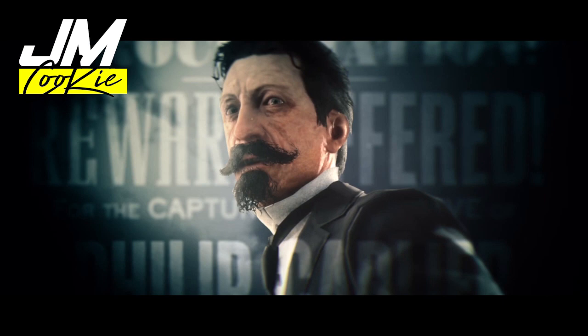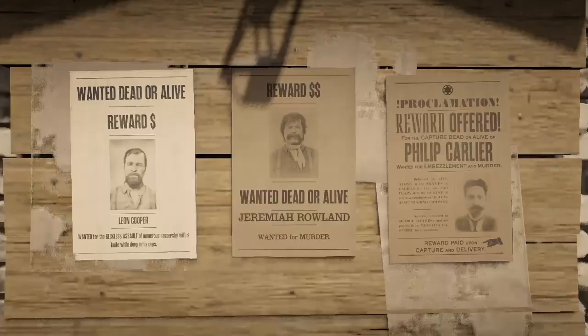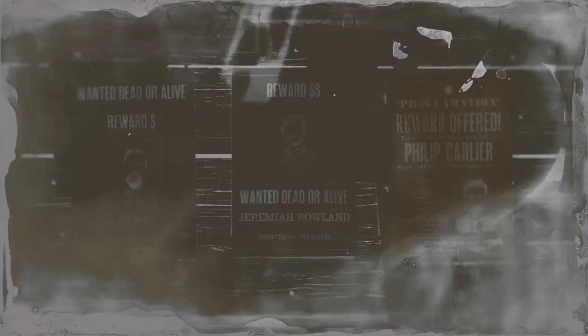To begin the mission to catch him you need to go to your nearest bounty board in Free Roam to find the bounty poster on the board. The poster gives you a bit more information on the target — believed to live alone in the swamps of Le Grasse for the last two years after the murder of a fellow employee of the Le Moyne Trading Company, and spotted dressed in shabby clothing and reported to be mentally unstable due to isolation.